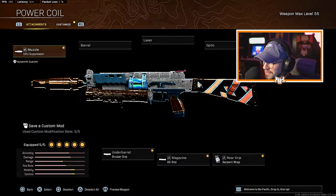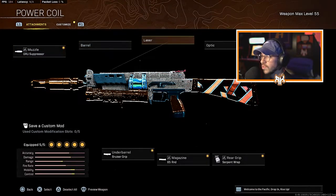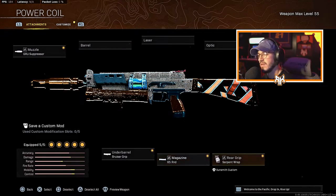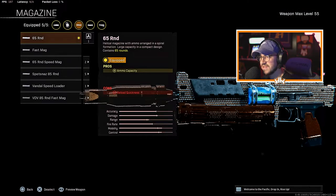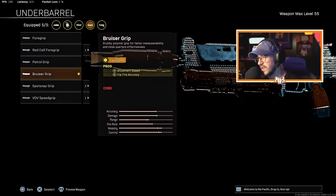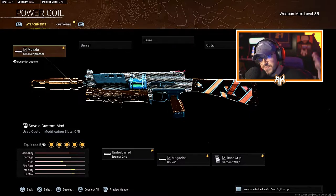Next we're revisiting the Black Ops Cold War Bullfrog, which is still so good. For the muzzle we're running the Groove Suppressor for sound suppression, vertical recoil control, bullet velocity, and effective damage range. For the stock we have the KGB Skeletal Stock for sprint-to-fire time and movement speed. The Serpent Wrap for the rear grip gives better ADS speed — I fell in love with that when I started running it on the OTS. For the magazine we're running the 65-round mag, and finally the Bruiser Grip for better movement speed and hipfire accuracy.